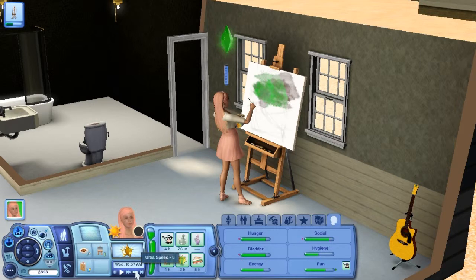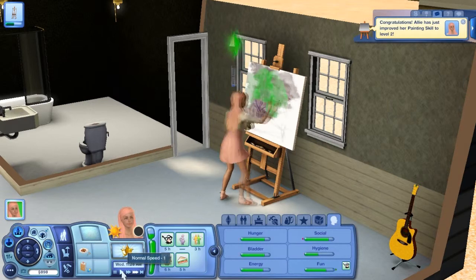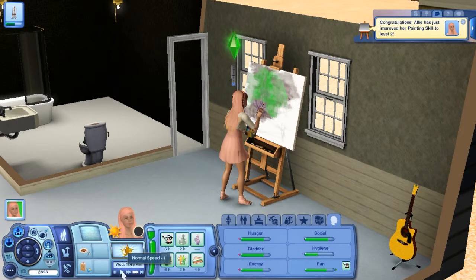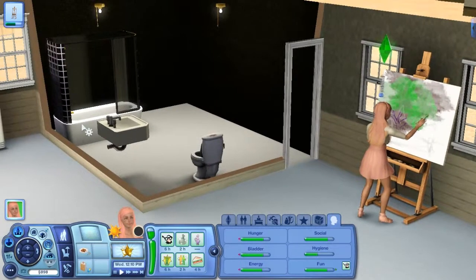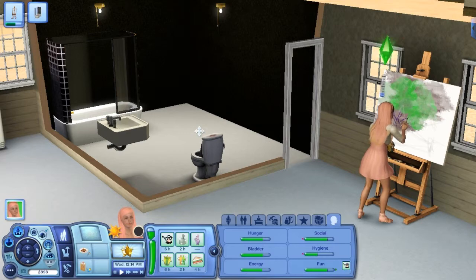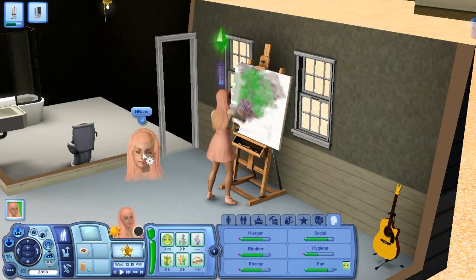She's going to get her skill up. I'm going to fast forward. I don't know if she's gonna have the baby in this part. Oh yay, she reached level two! It looks really weird, I don't even know what that is. She's still painting — maybe it'll come out better when she's done. She's got a pretty good mood but she needs to take a little shower, so we'll have her finish the painting and then shower.